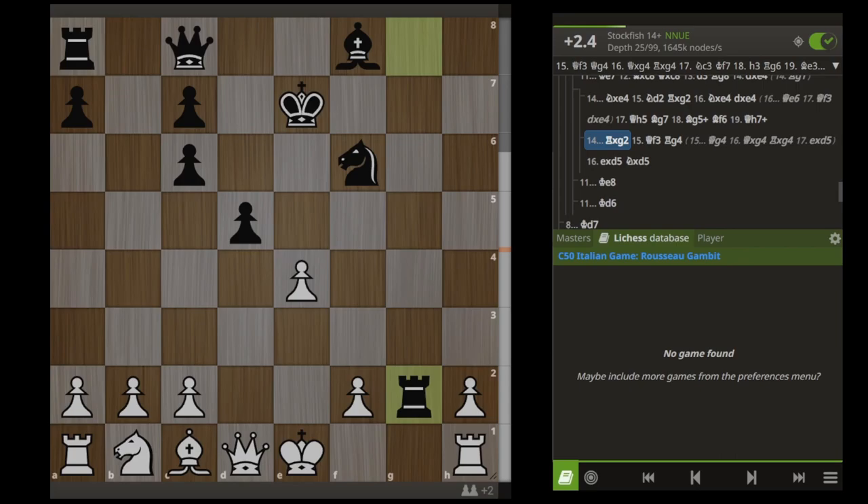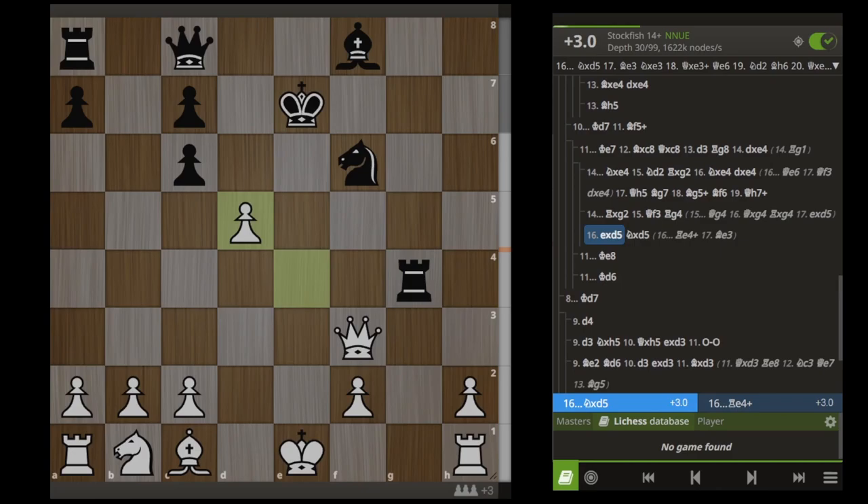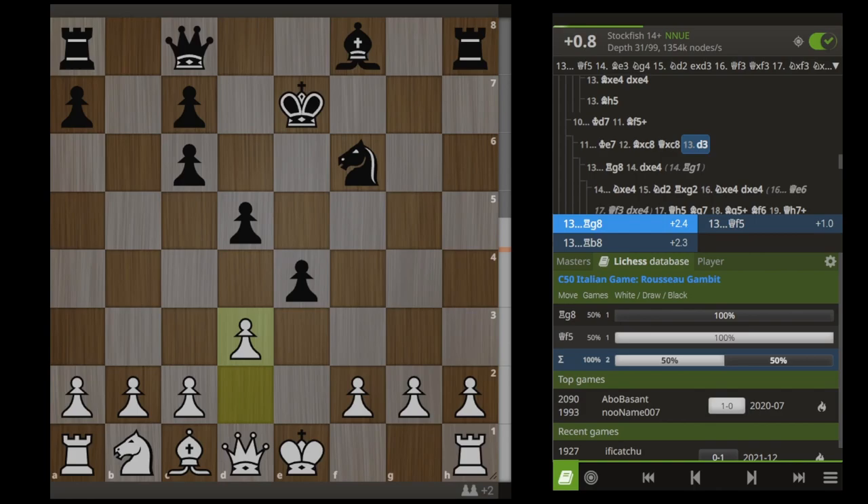For example, we would just take this E pawn. Black would want to take on G2, and then Queen F3. Black needs to save this rook somehow — if he presents a queen trade, we take it and we're happy. So Rook G4, he takes D5, and what else is there to do? We just develop our pieces, castle our king, and we're simply winning.